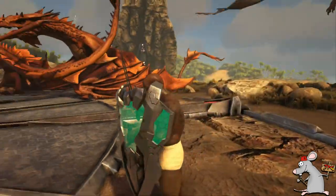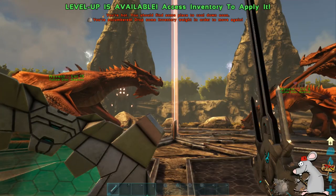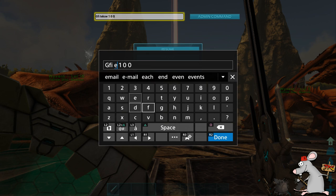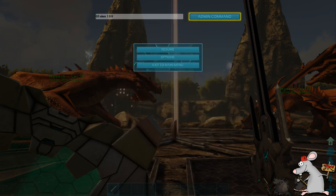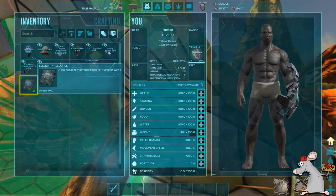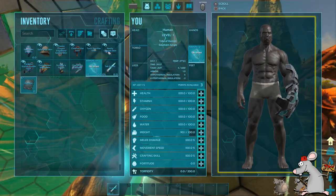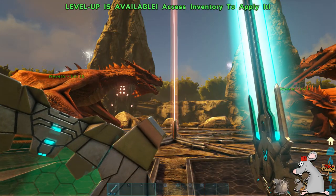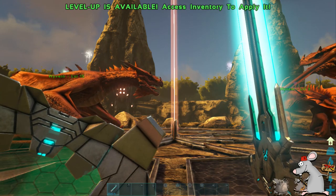Remember, if you actually want to use them, you need to make sure you have unlocked the engrams by either defeating the bosses — so you still need to go to Ragnarok and defeat the bosses — or use the cheat command give engrams, which will allow you to use any tech tier item. To spawn element, you don't even need to write the full word — just put E-L-E-M, do the rest of the GFI command and there you go. I've got some element to charge up the shield and the sword. You do need the actual element to charge it, otherwise it's going to be pretty much useless.